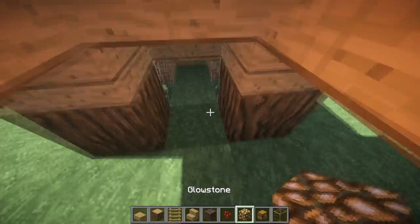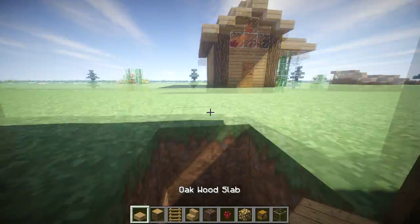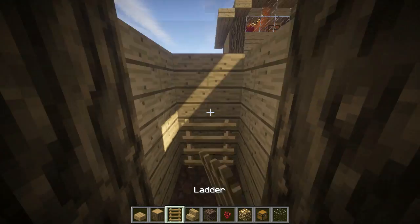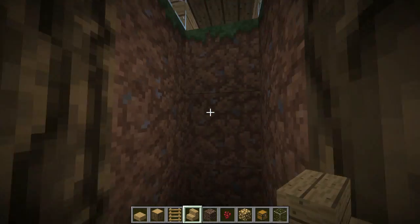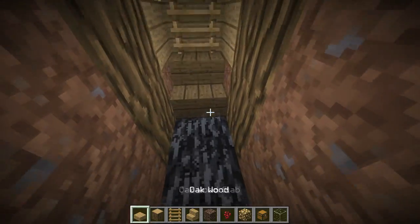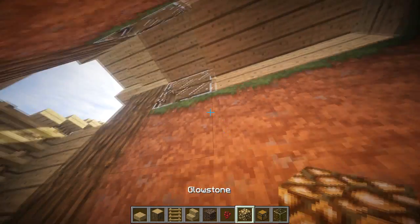Now let's get to the interior. Right here you want to go ahead and dig down — the ladder will go down too. You just want to make all of these blocks the type of wood you have. This will go down and lead down to a stair, and then to right here, which will also be the type of wood you have.